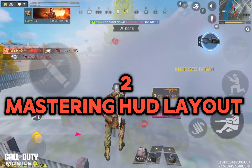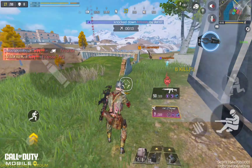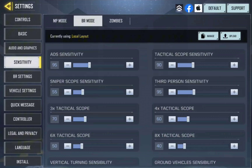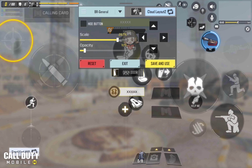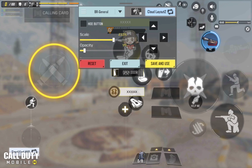Next, master the HUD layout. Customizing your HUD is essential for improving your aim because it ensures that all the controls are where you need them to be, minimizing any awkward finger movements that could throw off your aim. Go into the HUD layout customization menu and experiment with different placements for your fire, aim, and movement buttons. A popular layout is the claw method, where you use more fingers to control different actions. This allows you to aim and shoot simultaneously with greater accuracy. It might take some time to get used to a new layout, but once you do, the improvement in your aim will be noticeable.